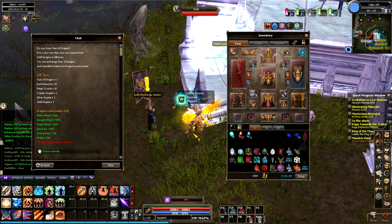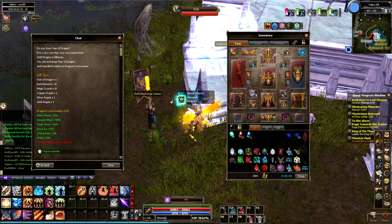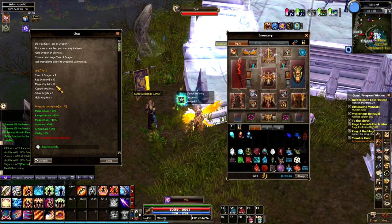In order to obtain the Dragonic Lachryma, you have to craft it at NPC Island in the Valley Rift. If you need to know how to get there, you can teleport there with any teleporter in our deck or using Holy Water. Now the items that you're going to need to craft this are a Tier of the Dragon, 30 Red Diamonds, and 10 Magic Crystals.